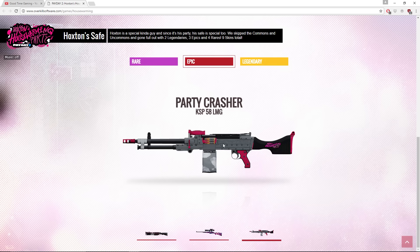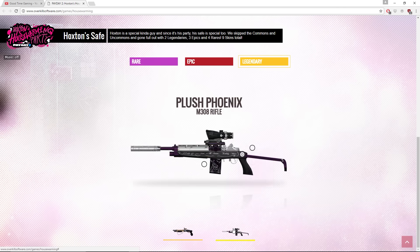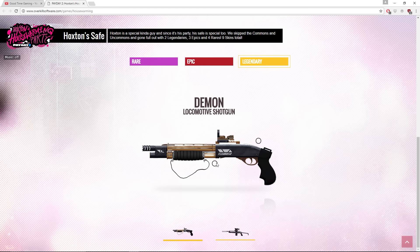Party Crasher is kind of disappointing looking — very basic, weird colors on it. And we have two legendaries: we have the Demon which is a Locomotive shotgun skin, and we have the Plush Phoenix which is an M308 skin. Very nice indeed.